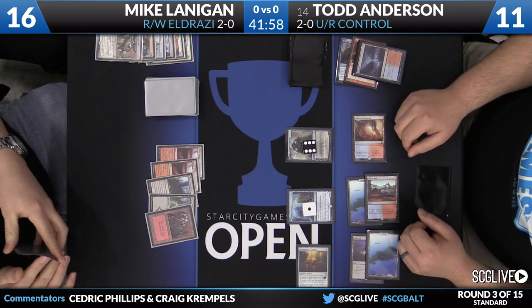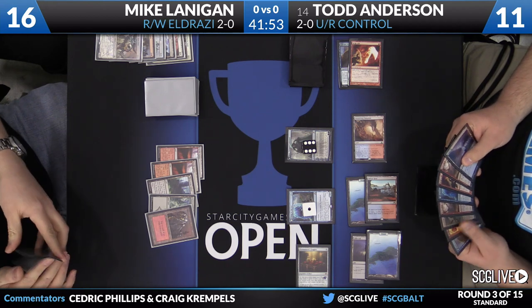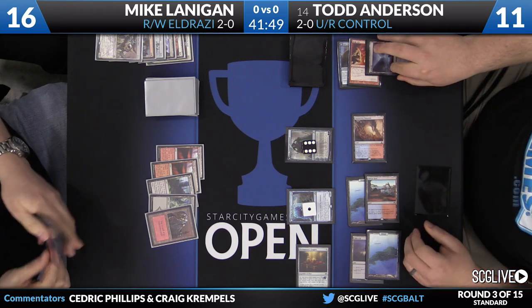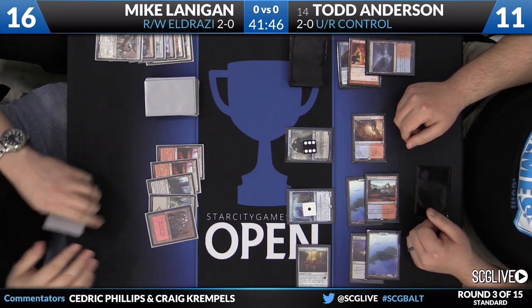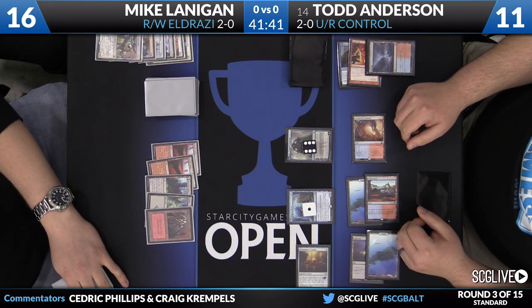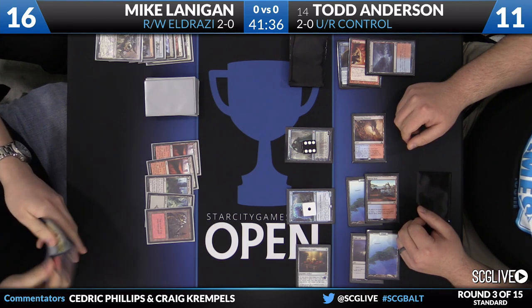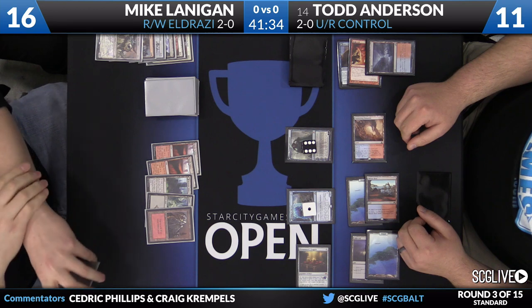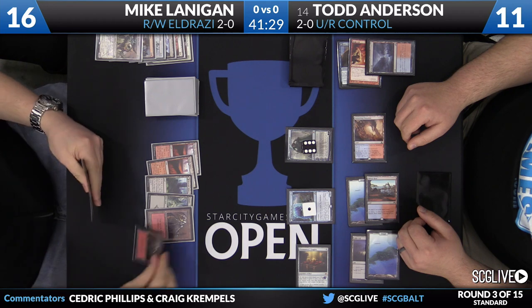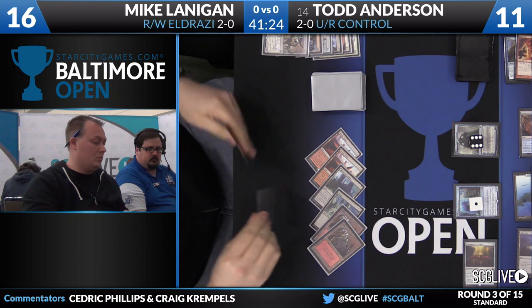Highland Lake is the name of the Blue-Red dual land from Shadows over Innistrad. Blue-Red actually has pretty good mana, just like Black-White did last year. All of the enemy colors have really great mana right now. One of the things that always happens release weekend is you browse the cards and you want to know their names, but you don't really know all the interactions. Right now I just see Jace flipping and I'm thinking Todd can recast a spell through the Goggles — I don't know if that works.